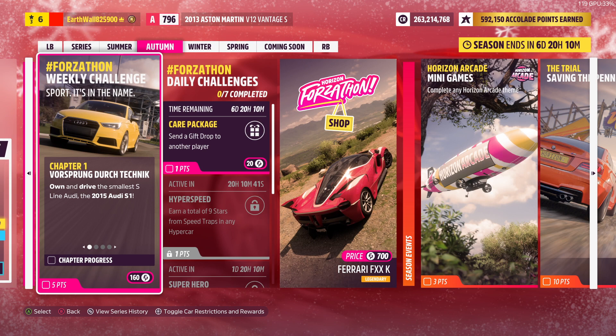Next up we got the Forzathon Events. For the Forzathon Weekly Challenge, you need to get on and drive the smallest S-Line Audi — the 2015 Audi S1 — then earn 10 stars from PR stunts with the 2015 Audi S1, get 150 miles, and maintain a speed of 150 mph or 242 km/h for 10 seconds in a 2015 Audi S1.